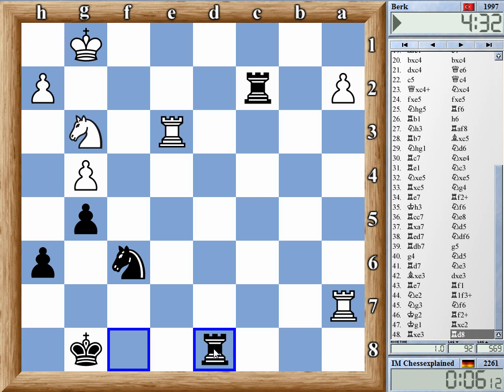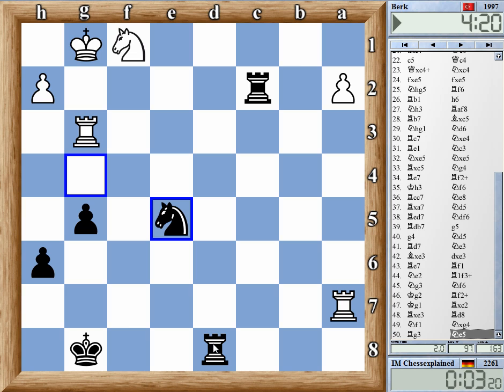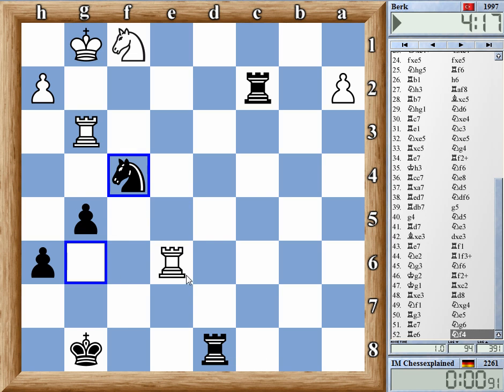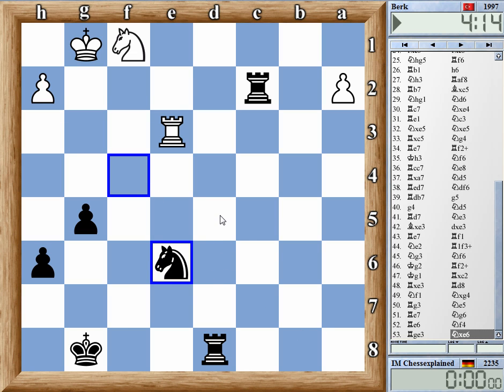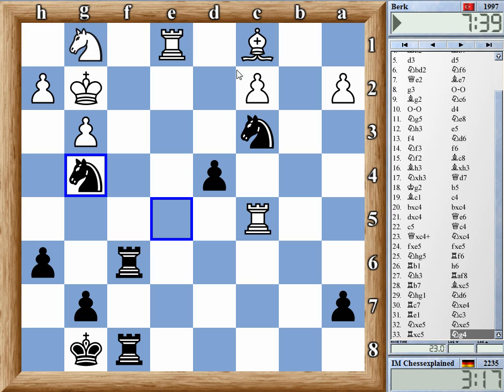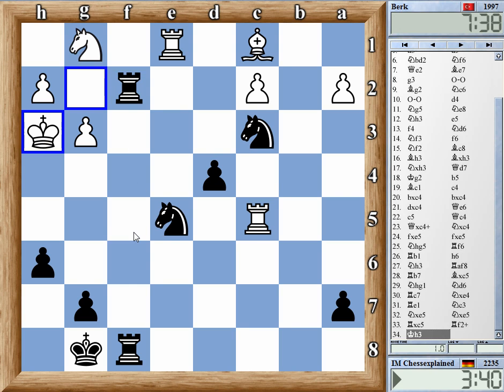Even with very little increment, it's so active that I'm even theoretically speaking winning. I just used all my time here trying to find a mate and I didn't find it. So let's see where the computer shows the win. What is winning exactly here? Rook f2 check and knight f7 wins. Okay, so rook f2 check and now knight f7.